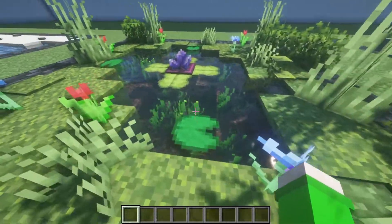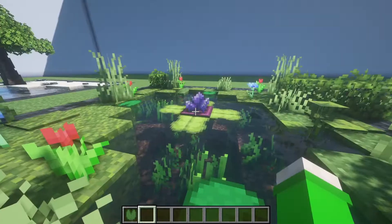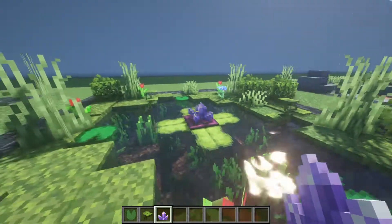Next up, a new design for lily pads — lily pads with flowers on them — using the big drip leaf and an amethyst bud as the flower.